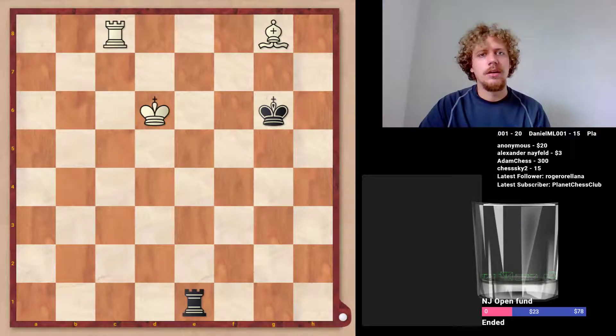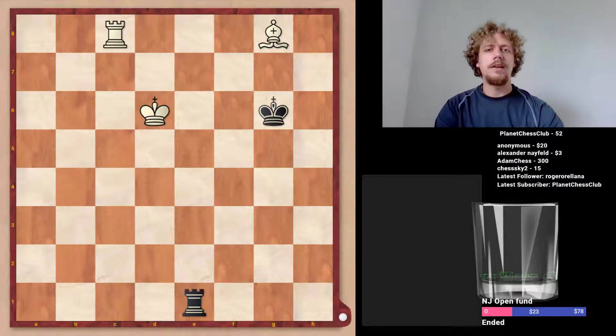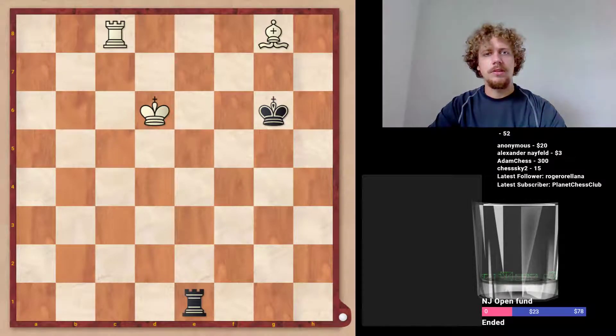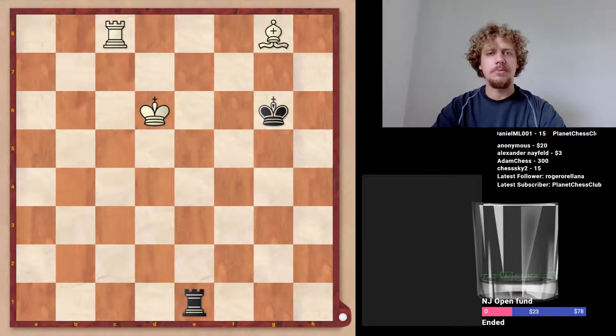If anyone's curious about how exactly I'm training this endgame position, the way I'm doing it is I reached a position like what I want to train in ChessBase — the popular chess software — and I used a feature called 'Play Out Against Fritz,' which is possible since I have a ChessBase online account. It basically takes the position from ChessBase, opens it in a browser (I'm using Chrome), and allows me to play against an engine that runs in the browser, so it doesn't require any standalone program.